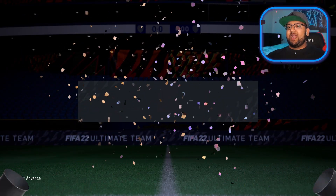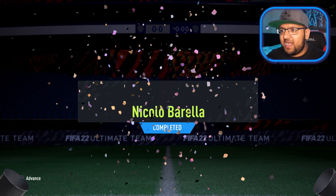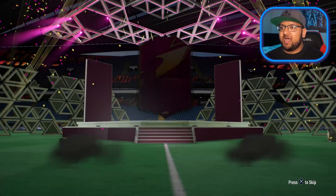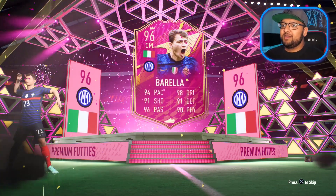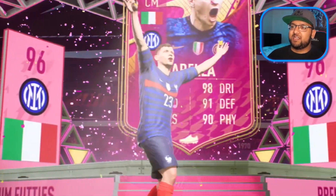And there you have it - Nicola Borella, the footie's card. Prime icon. 5 star 5 star. He looks absolutely moist. What a card. What a design. Italian. Central mid. It's a premium footie's card. He's very happy, wearing the French kit. Sensational stuff.